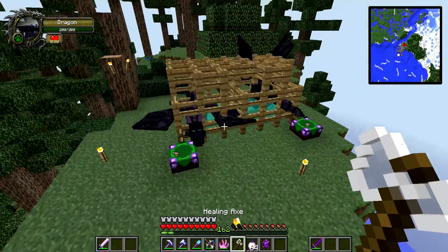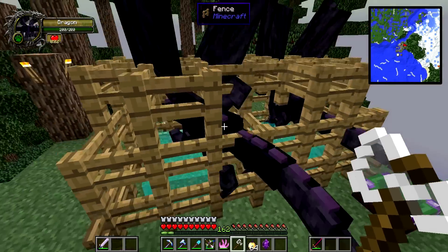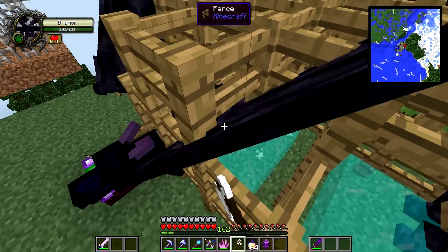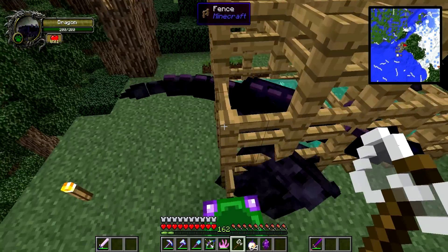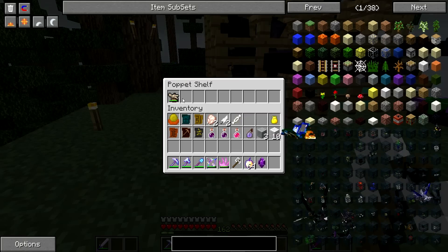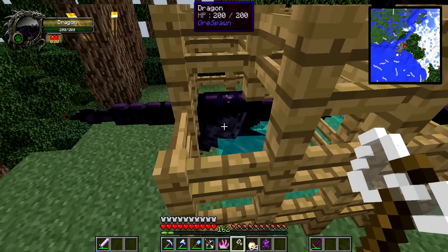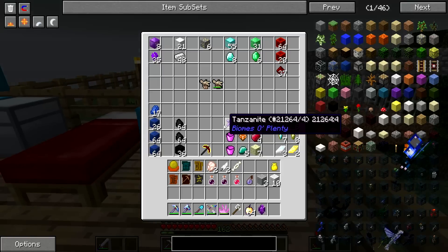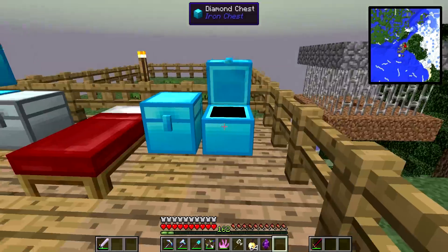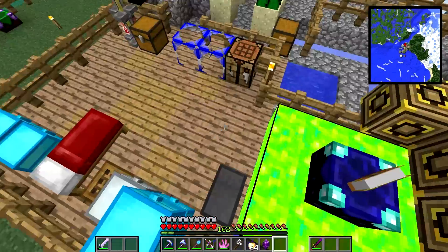Wait, why is the dragon flying? Oh, we took damage! Look — the puppet lost some durability because I took damage, and now he's pissed. Sit down bro, take a seat — stop flying! That's sick though, ain't it? He's sitting now. I didn't take any damage, but the puppet did — that's why he's pissed and flying. I went ahead and put the vampiric puppets away so they're not being used. I don't want to waste any puppets or hurt the dragon right now. Sorry dude, I didn't mean to hurt you.